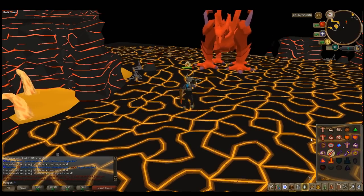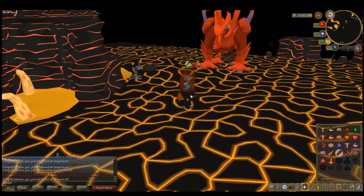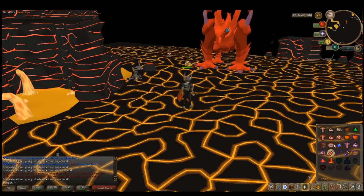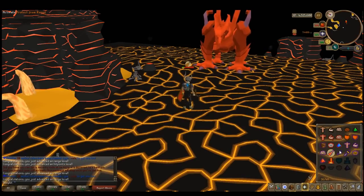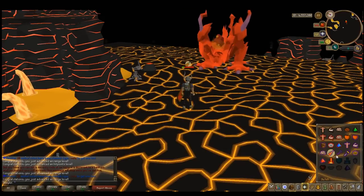If you don't know the technique — I did do a video on it. It's range, and when you see him do his jump attack you pray range so he can't hit you. Then there's the bow attack and we switch to protect from magic so we catch nothing with that. That's just pretty much how this fight works if I can do it correctly. It looks like we've got this fight in the bag unless I mess up again, which is always likely.